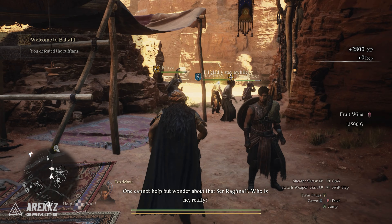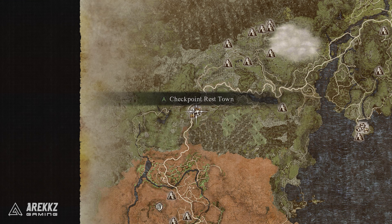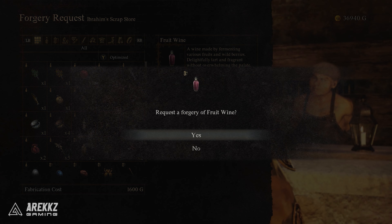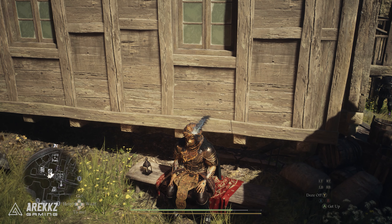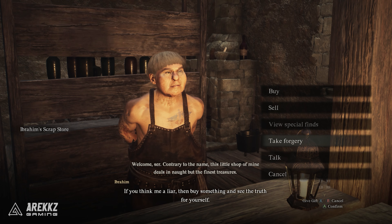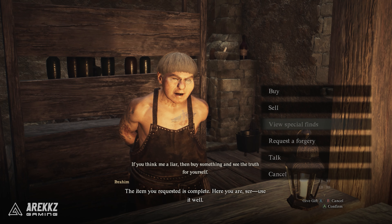Luckily in Dragon's Dogma 2, there is a system whereby you can duplicate items called forgery. It's an in-game system that you can do by heading to the checkpoint rest town and going to the scrap store there, where you can actually make copies of the fruit wine. Request him to make a forgery of the item and then wait 2 days by sitting on the bench close by and dozing off repeatedly. You can then go back to him and receive the extra fruit wine, allowing you to duplicate this several times repeatedly.